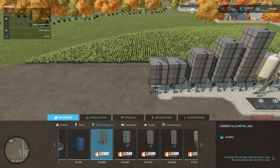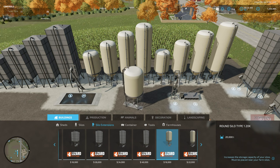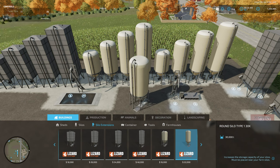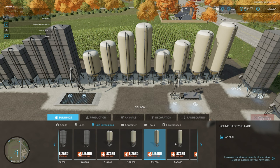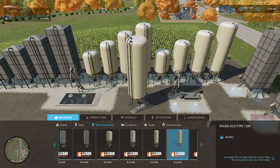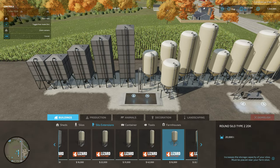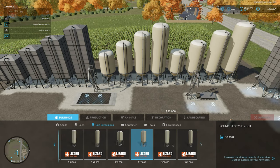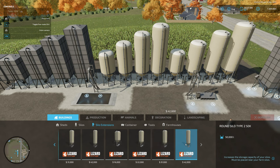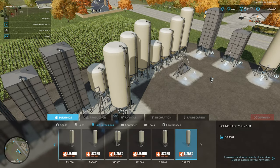Moving on to the round extensions: round type 1 comes in a 20,000-liter variant for 16,000; type 2 is 30,000 liters at 22,000; type 3 is 40,000 liters at 31,000; and type 4 is 50,000 liters at 42,000. Then we have round type 2 variants — again 16,000 for 20,000 liters, 22,000 for 30,000 liters, 31,000 for 40,000 liters, and 42,000 for 50,000 liters. Those are the silos for storing grain.